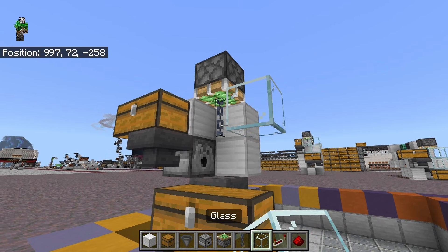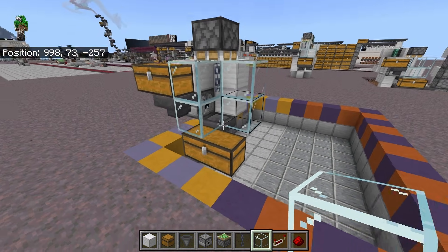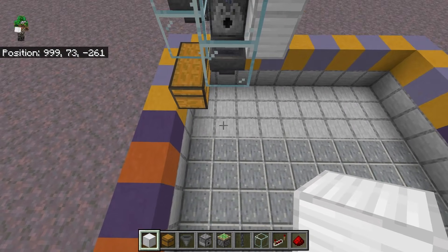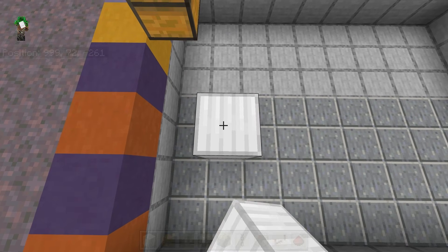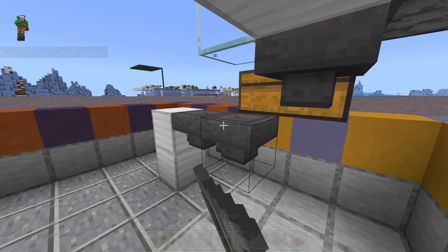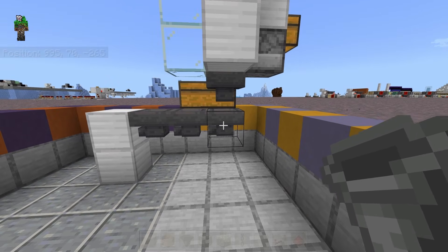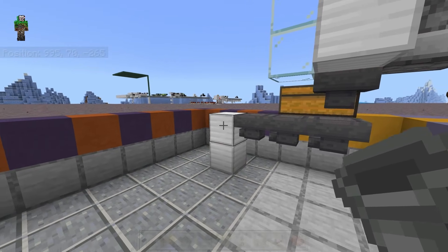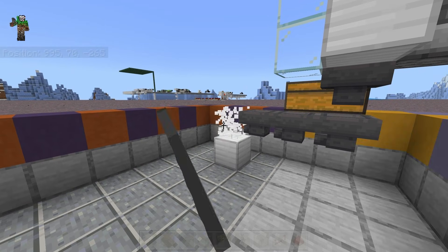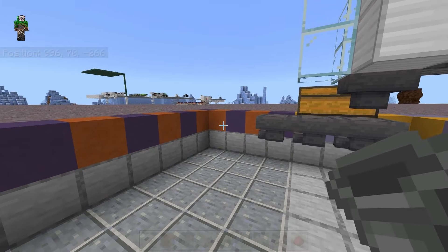Place four glass blocks to encase the chain and the air below the chain. Now aligned with this hopper, two blocks away from the chest, we're going to place two temporary blocks so that we can place three hoppers pointed away, where the third one is directly underneath that first hopper. And this is where your dropper elevator is going to go, or your storage system if you're not going to build the dropper elevator — either way this is your output, where the items will go.